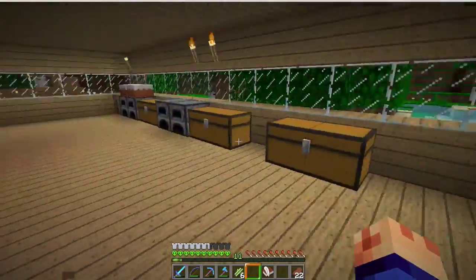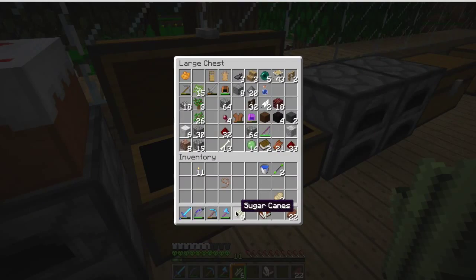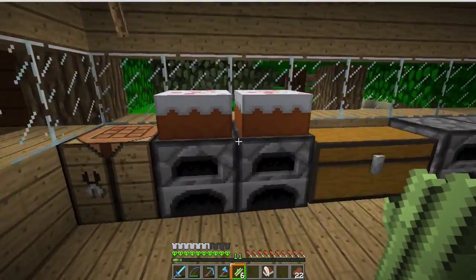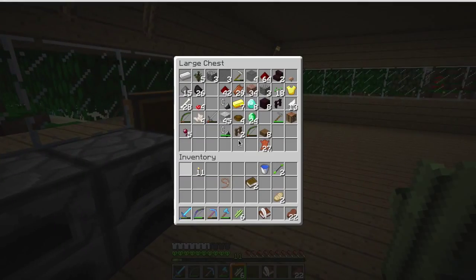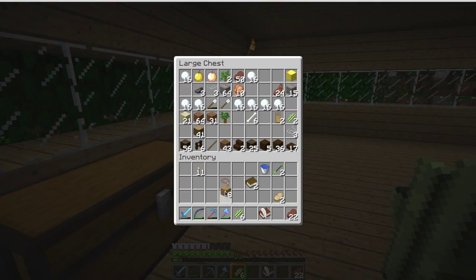Hey, what's going on guys? WiredJugGaming and I'm back with Minecraft Hardcore. If you missed the last episode, we went and found a horse. Yeah, pretty much — found a horse and got more books. We got more books because we need more books so we can get the bookshelves stacking up. We're already at like level 24 on the enchantment thing, I think, if I remember correctly.